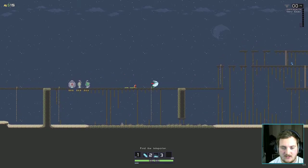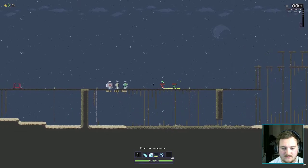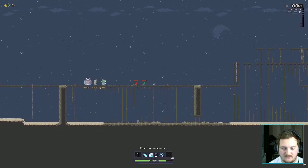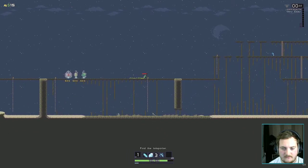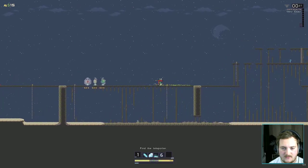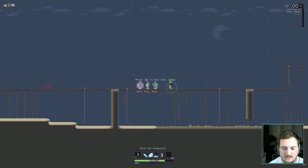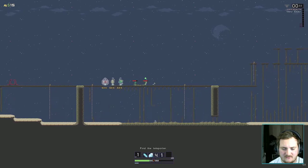We've got a little spinny jumpy thing — that's his ultimate ability. We can dash twice with that. So this ultimate ability lets us dodge all of the attacks.